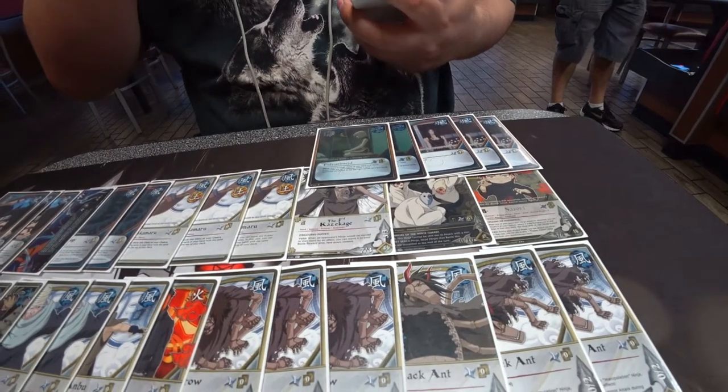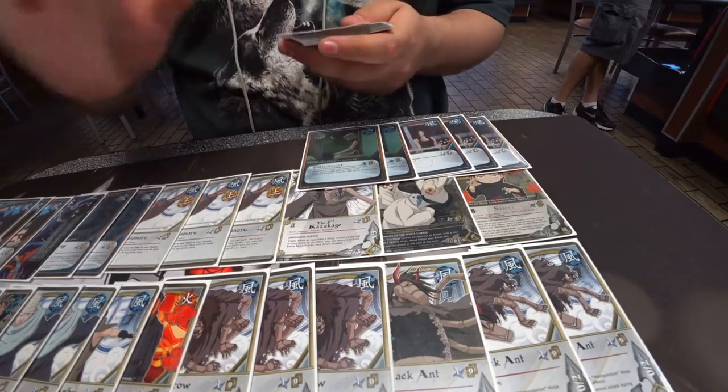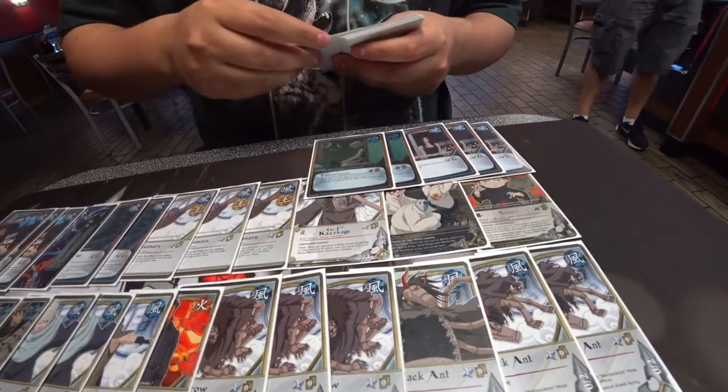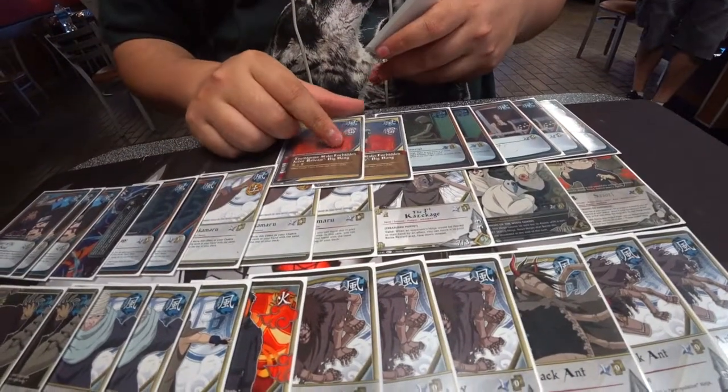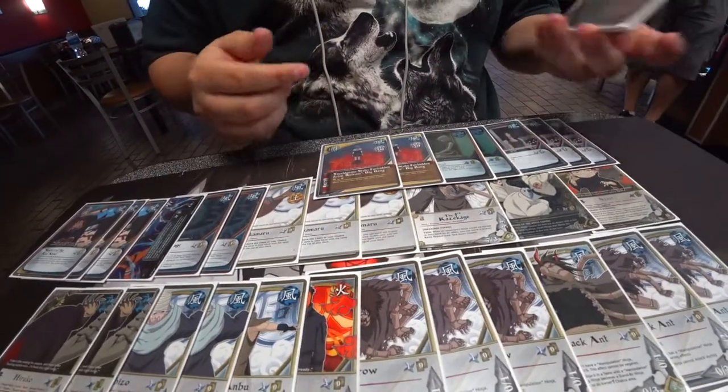Turn three: we ran two Entrustment — it builds hand advantage. It's late game but most of the time you get there and it's pretty decent. And then the pseudo mission Tsuchigumo — we have it at two on this list. Amazing card, you run it at two.